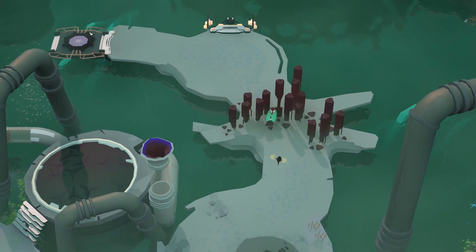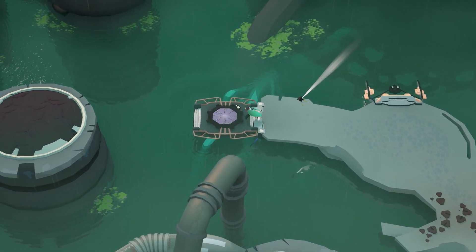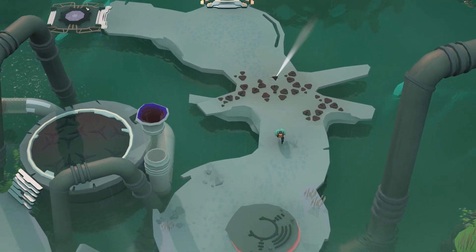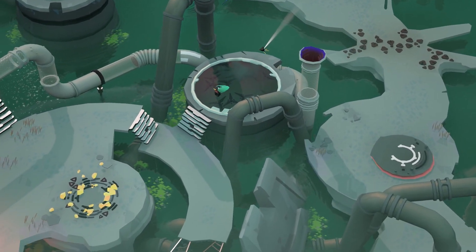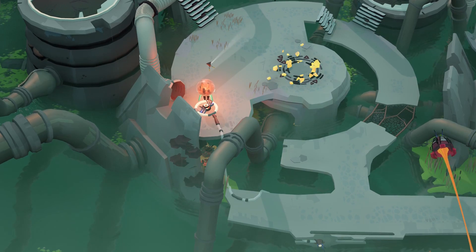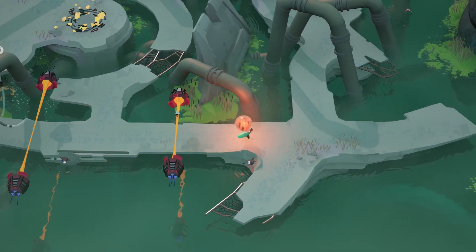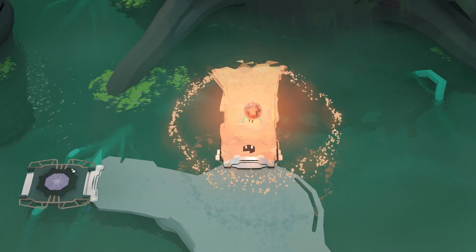Awesome, then you can open that please. And now we need the ball back. Oh, I can activate that without the ball! Now we can jump over. Fetching the ball. And now we have to leave our robot friend behind though. Let's see if we need him here.